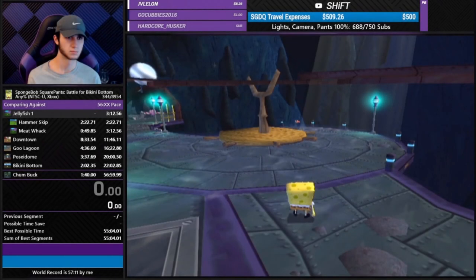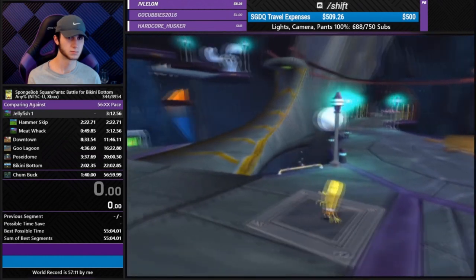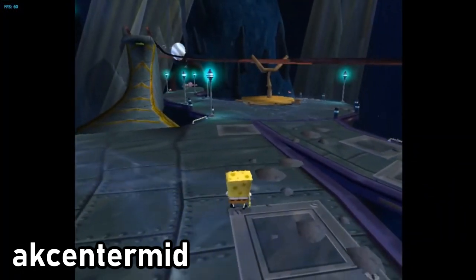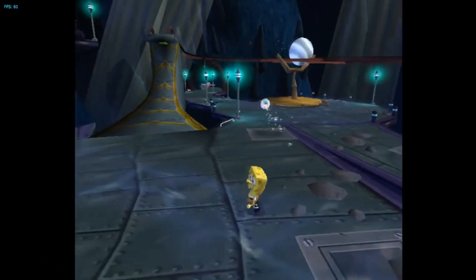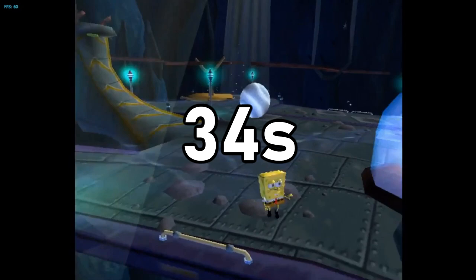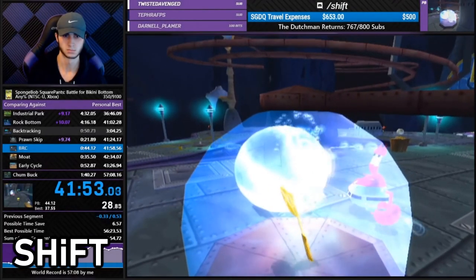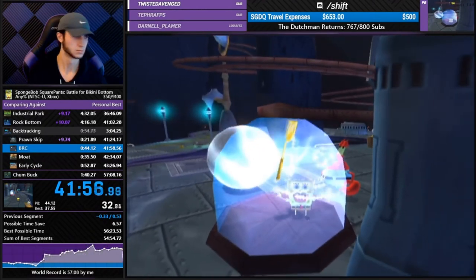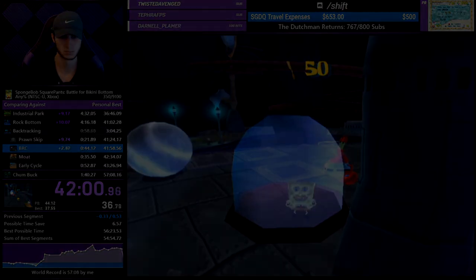A few days later, a faster way to derail the ball was found, saving 4 more seconds. It was then found that you can derail the ball straight towards the cage. Paired with this new optimization, the first method of Ballroom Clip was 34 seconds long. Thanks to this huge new time save, it helped the world record drop below 57 minutes for the first time. Ballroom Clip replaced Drain the Lake in the route, saving lots of time and removing a large RNG factor.